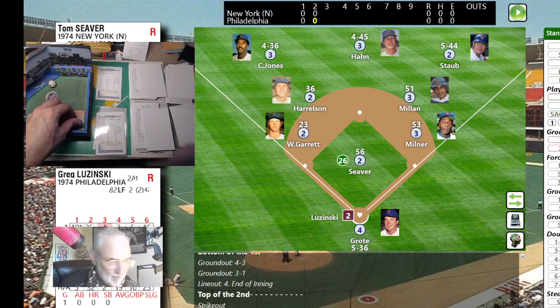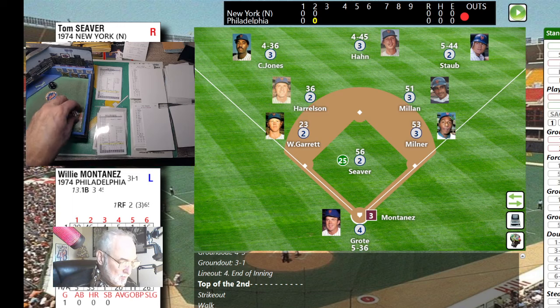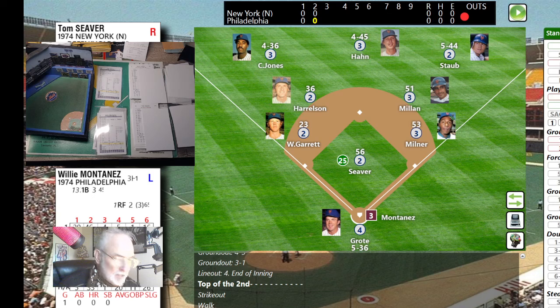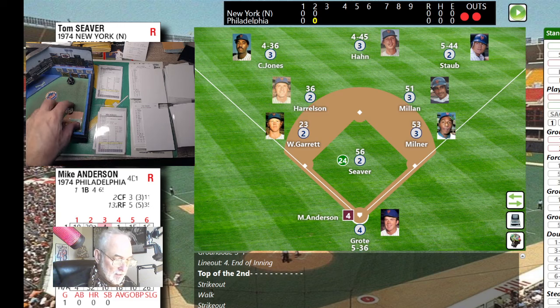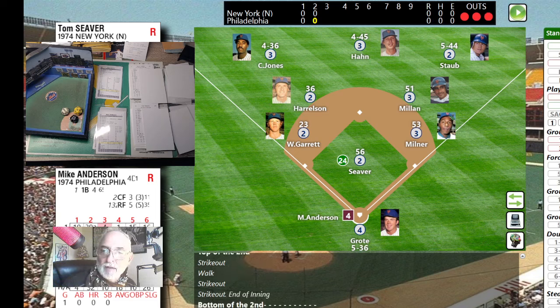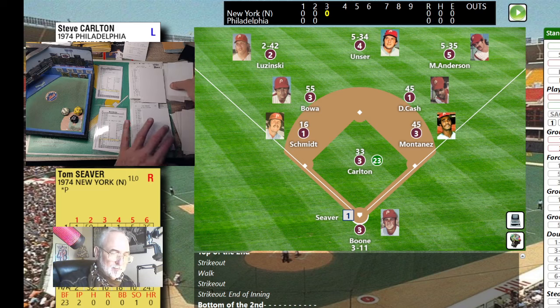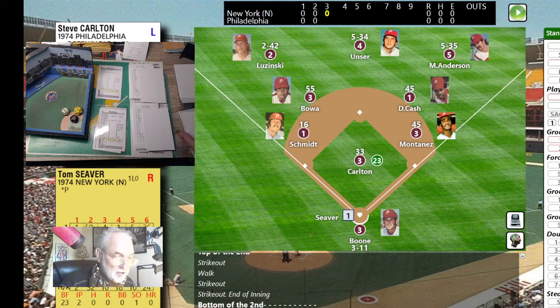Greg Luzinski leads off against Tom Terrific — roll is a 16, swing and a miss. Siever blows a fastball by Luzinski for the strikeout. Here's Montanez, a lefty — 36, fly ball to center field. Han a couple steps to his left — under it, two away. Mike Anderson bats — 43, bounce out to the third baseman. Garrett fires a strike to Milner at first. That retires the side, top of the third, no score. Anderson's a good, very good defender.